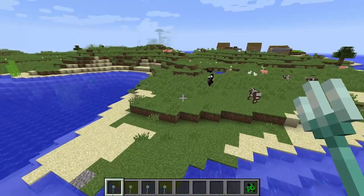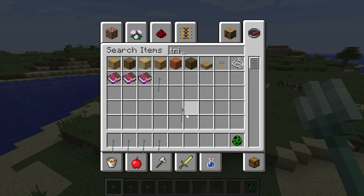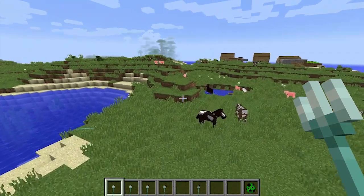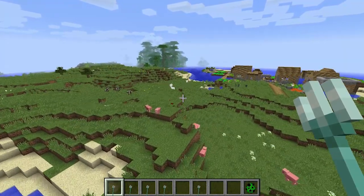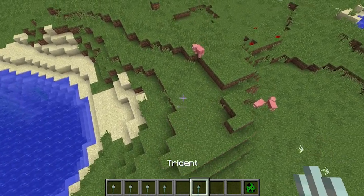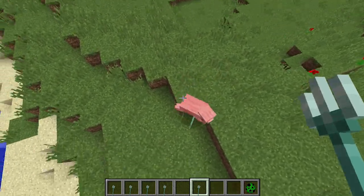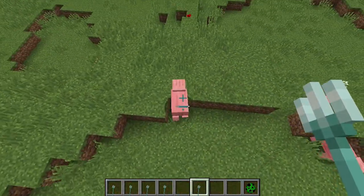The trident has been added to the game and right now it's not actually available in survival Minecraft, but you can get it in the creative menu. The base trident has 1.1 attack speed and 9 attack damage, and it's a throwable item. Let's try to hit this pig here by right-clicking — as you can see I've hit him, and then you can pick it back up.